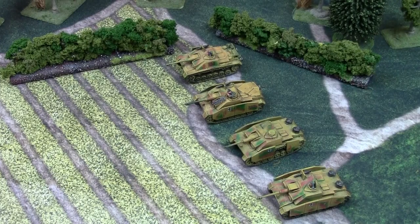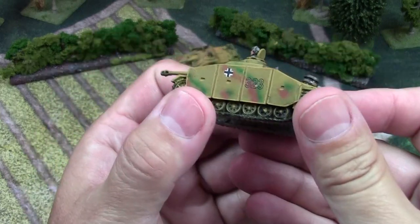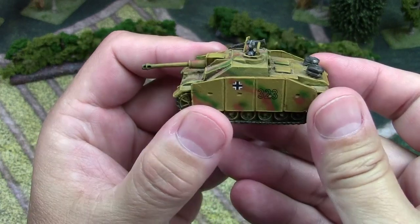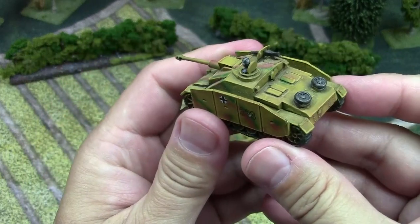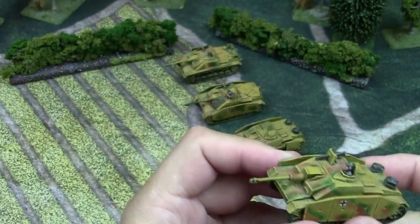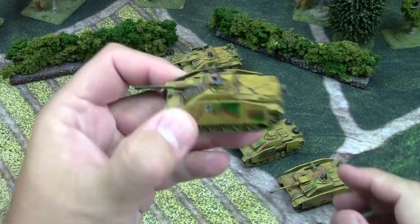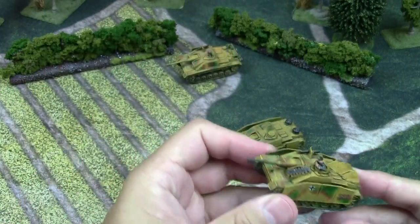Hey everybody, John here from All Miniatures Great and Small. Today's Flames of War unit overview is going to be the German Stug assault gun. The ones we're going to be looking at are out of the D-Day book — the Fallschirmjäger version. I'm sure there will be other versions coming, but that's the one we're looking at now.